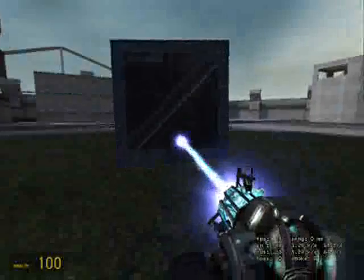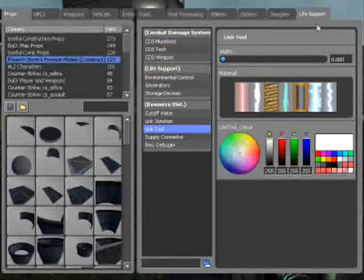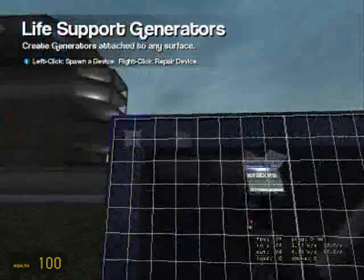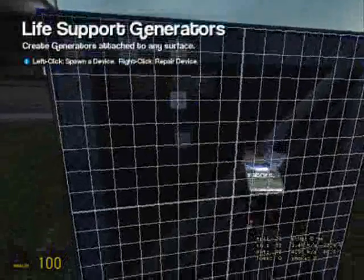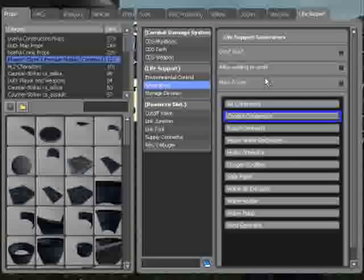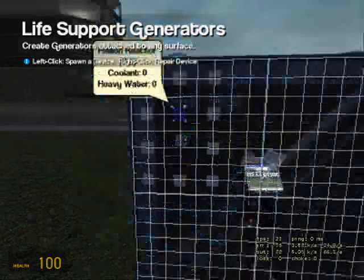Now I'm going to show you a quick and easy way to power your satellite. Spawn a PHX one-by-one plate and freeze it in the air. Go to generators, coolant compressor, and press the plus key when you have the binds in - place several coolant compressors across the plate.